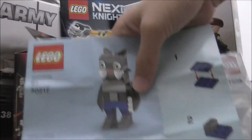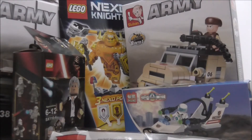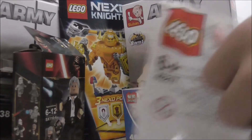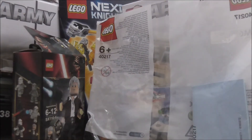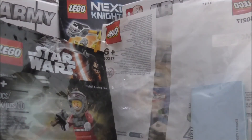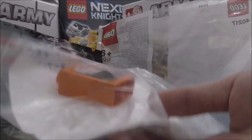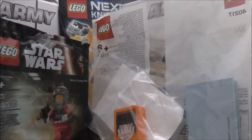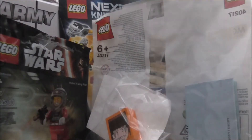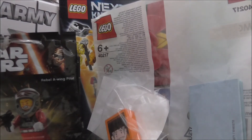I also got some promotional items. I got the monthly build for October — the werewolf brick build — and I got the A-Wing Pilot polybag. I got an exclusive Legoland Malaysia Halloween piece; I don't know if I'm going to review this but might as well show it. The last one is the Christmas little gift card thing.